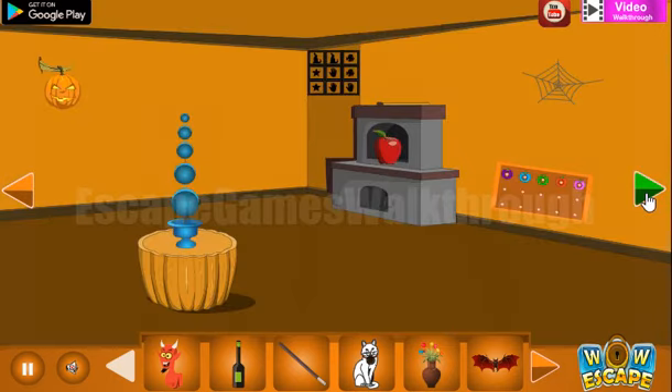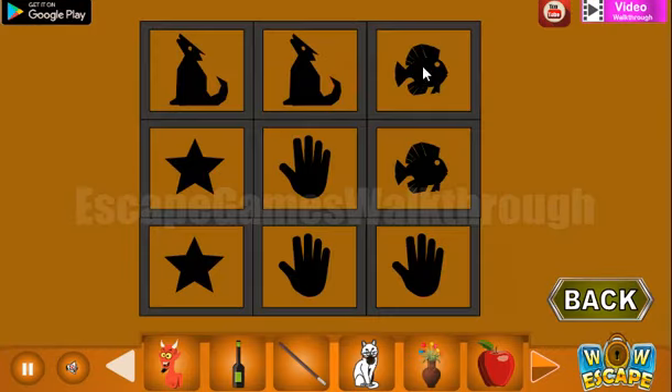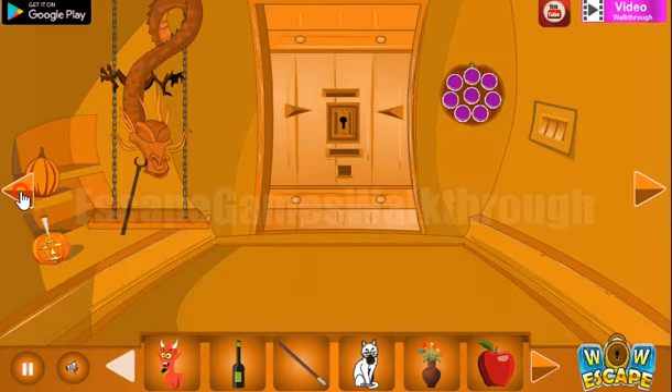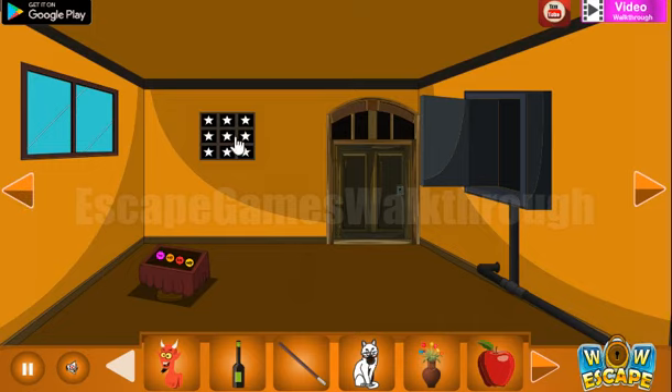Going further, let's place this bed. Here we can take an apple. And also let's look at this pattern so we can remember it and repeat it here.